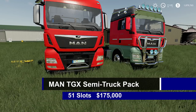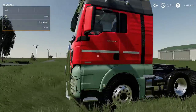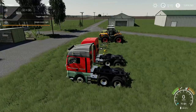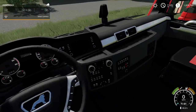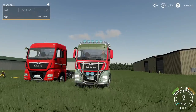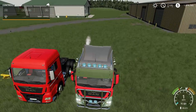This is the MAN TGX semi truck pack — 51 slots, $175,000. There are a lot of different options. Let's enter the vehicle: you've got cameras, rotate crane back and forth, start engine, and horn. Inside everything lights up nicely — you can hear the turn signals too. Top speed is 51 miles an hour.